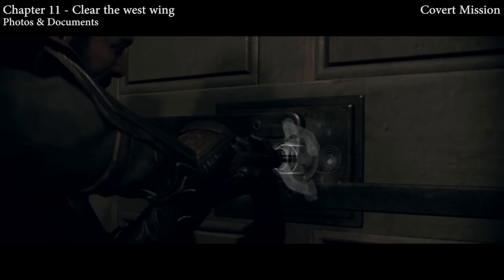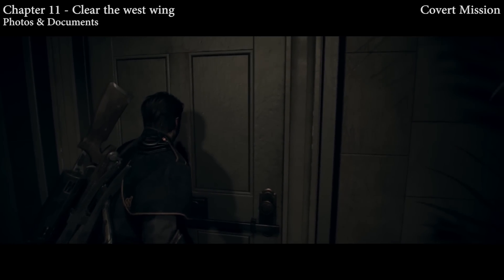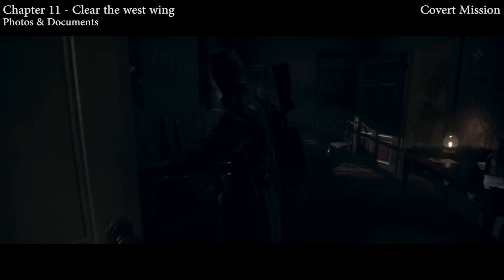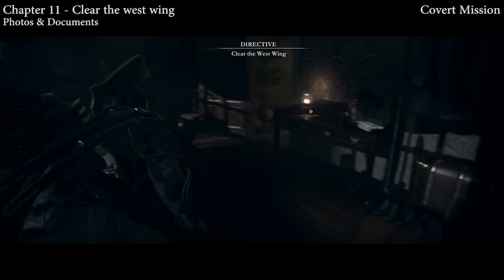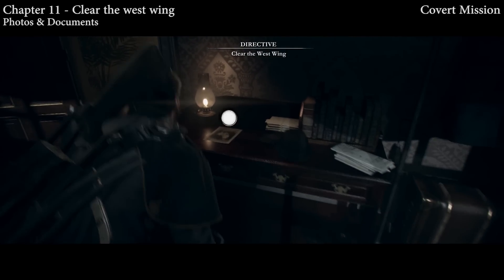Right behind this door, on the table on the right side of the room, is going to be a photo and document — which is going to be very easy to see; you're probably not going to miss this one. You can see it right there next to the lamp.